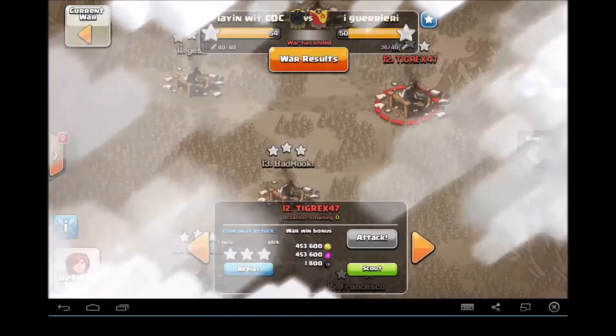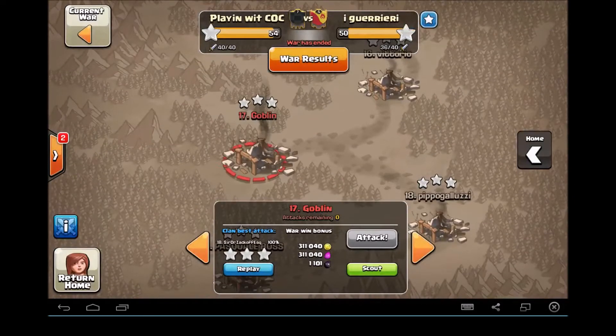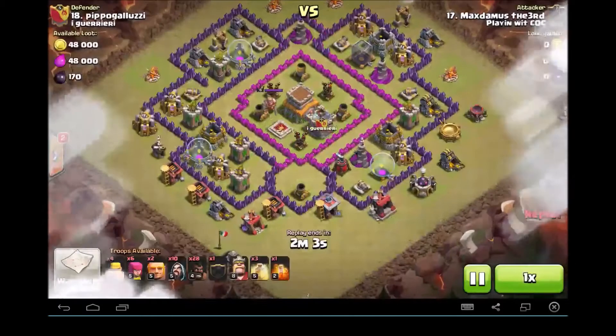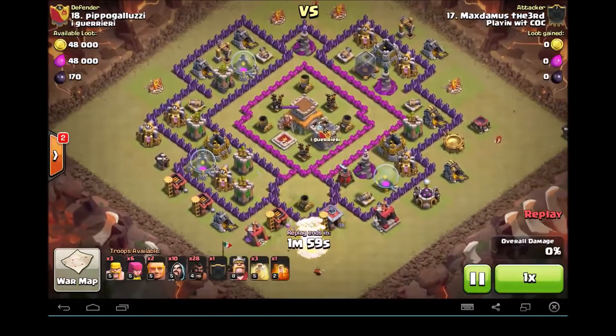Next, Maximus is taking on number 18. This is a cleanup attack, and I want to show this — he knew where the bombs are. He sent in first a barbarian to trigger the outside bomb, and then two or three hogs to go in there and take out that mortar.